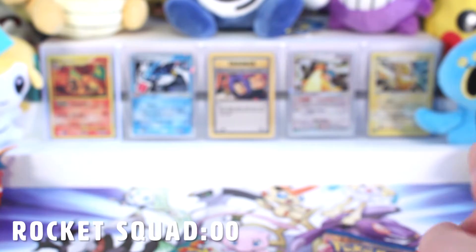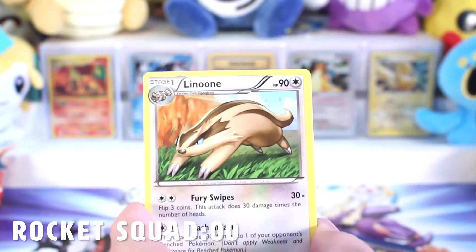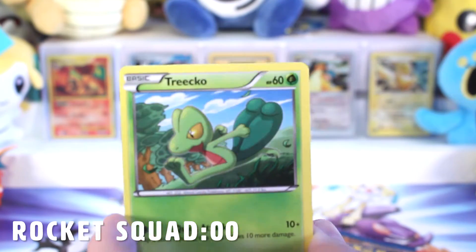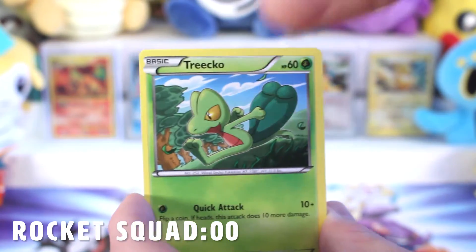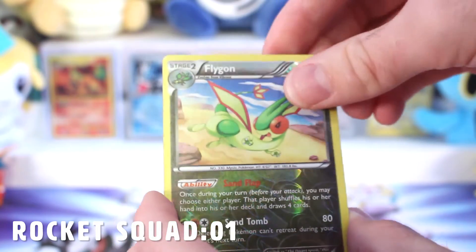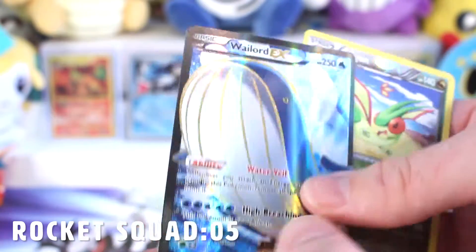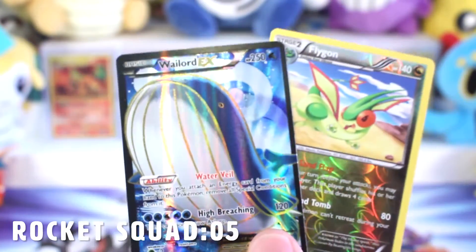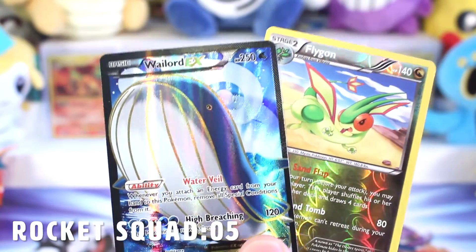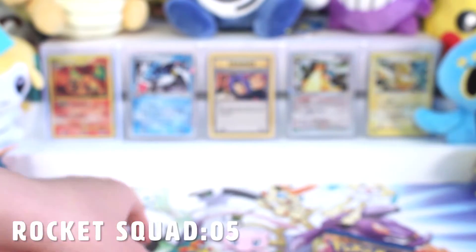It seems to be the pattern with these Triple Power Tins — I have seen very few people walk away with great pulls from these. A couple people have, but it's not very common that I'm seeing EXs or anything full art like that. Shroomish, Tangela, Bidoof, Flygon, and that is a reverse rare — that is one point. Oh heck yes! Oh my gosh, an EX Wailord, full art! So that is five points from one pack. We will take that. Holy moly, that is awesome!